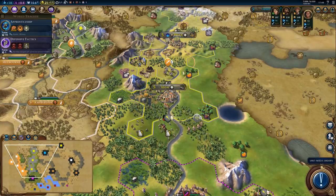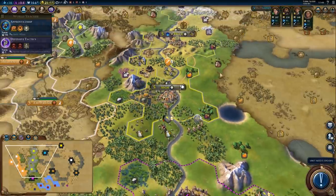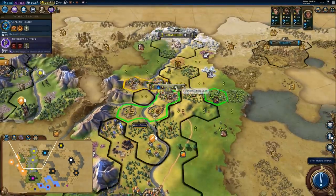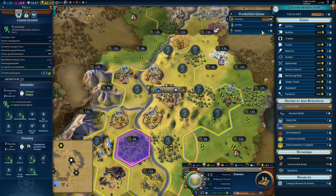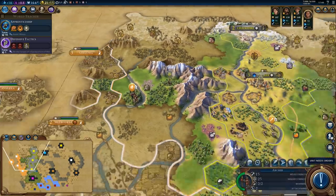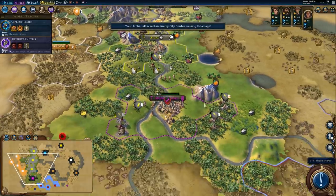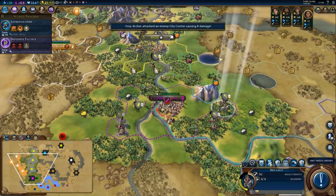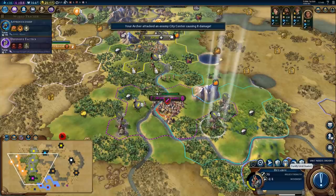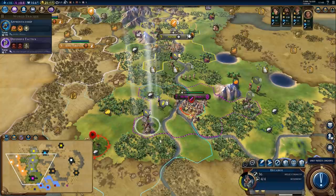We aren't researching engineering just yet. We could get a builder in three turns in our capital, but I really want that settler out ASAP. So settler first and builder after. This will not be a whole lot of damage, but it will be decent experience. Promotion — let's maybe heal up.